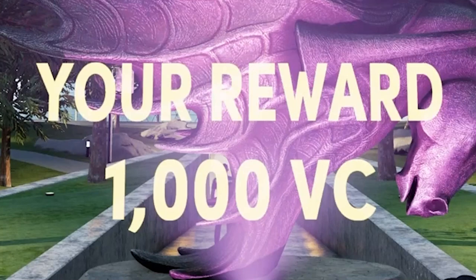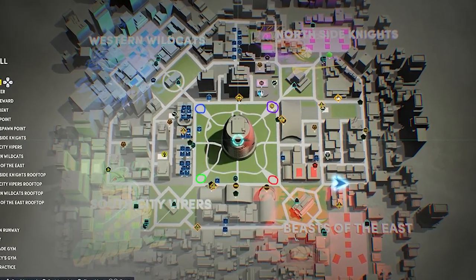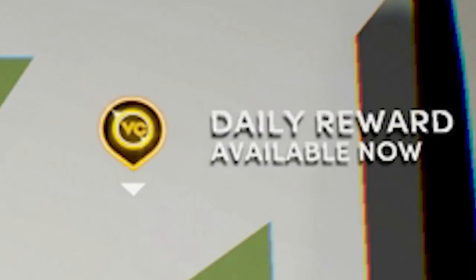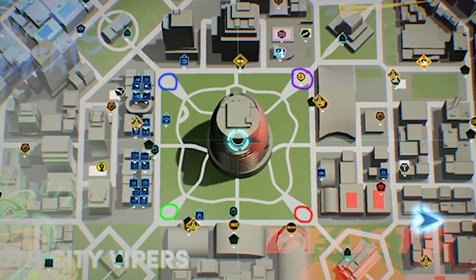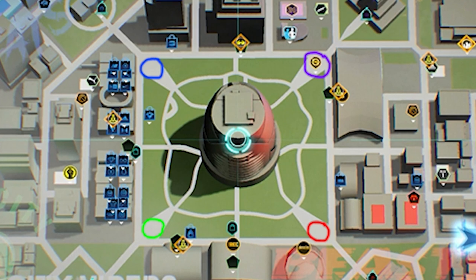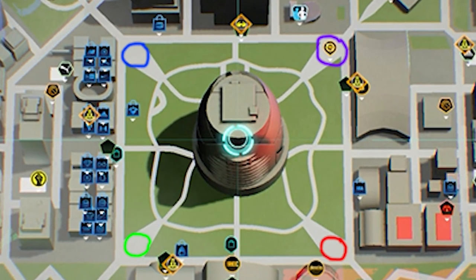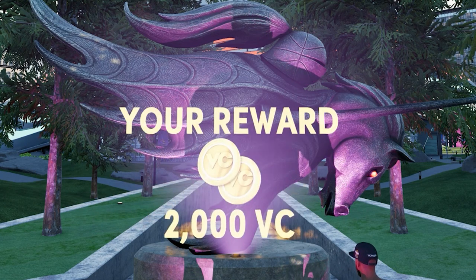The first method to get VC fast and easy in NBA 2K22 is to do the daily spin. To find the daily spin on NextGen, you want to open your map by clicking the touchpad, and you'll see a VC symbol in one of these four circles that I drew, depending on which affiliation you're part of. If you're in Beast of the East, go to the red circle. If you're a part of the Vipers, go to the green circle. If you're a part of the Wildcats, go to the blue circle. And if you're a part of the Knights like me, go to this purple circle right here. And there you'll find a statue where you can do your daily spin.